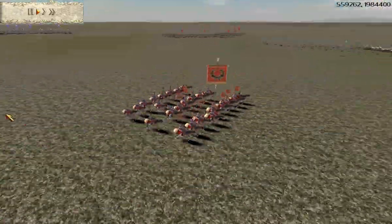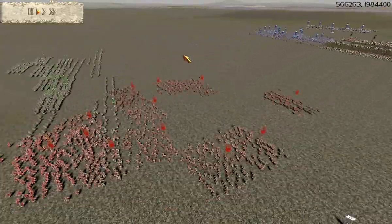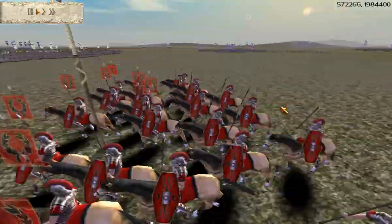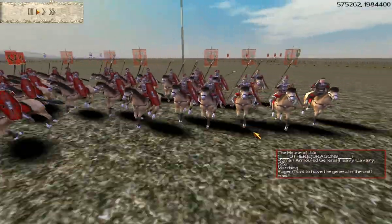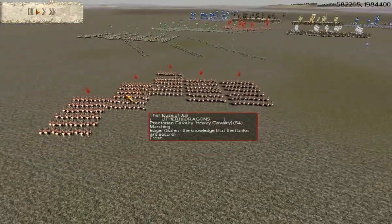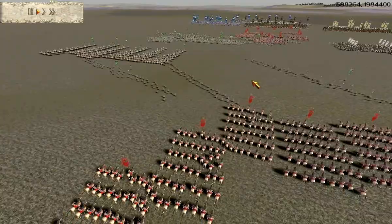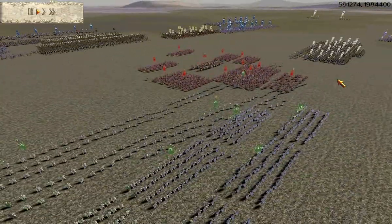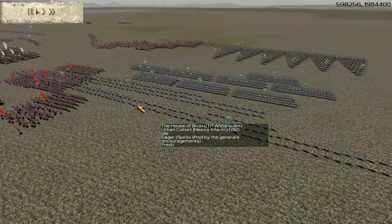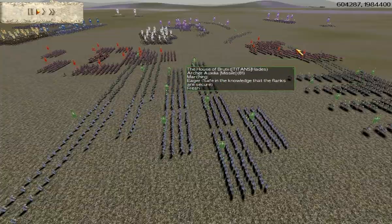Uther also uses a General's Armoured Bodyguard. When you use a General's Armoured Bodyguard, what you want to really do is use it to hit the phalanx screens - it's really good at destroying them when they're in loose formation. But it has to be the General's unit. I tried this once without the General's unit and it just routes too quickly. He also has 5 Praetorian Cav. If we look at Titans Hades, he's got some Legionary First Cohort here, Urbans, and he's got 6 Praetorians, and a couple of Archer Auxiliaries as well.